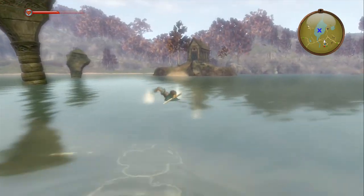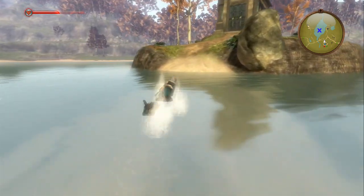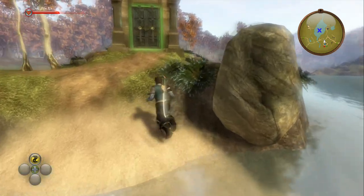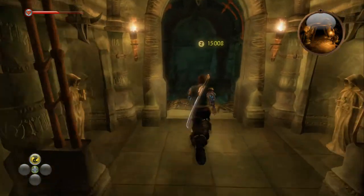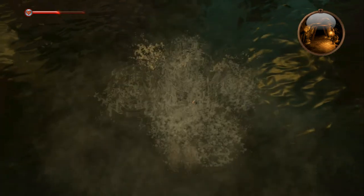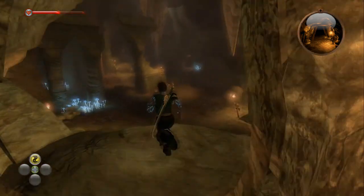Swim across to the middle island and go into the guild cave. Swim across to the cave. Carry on through the cave and jump down. Swim.